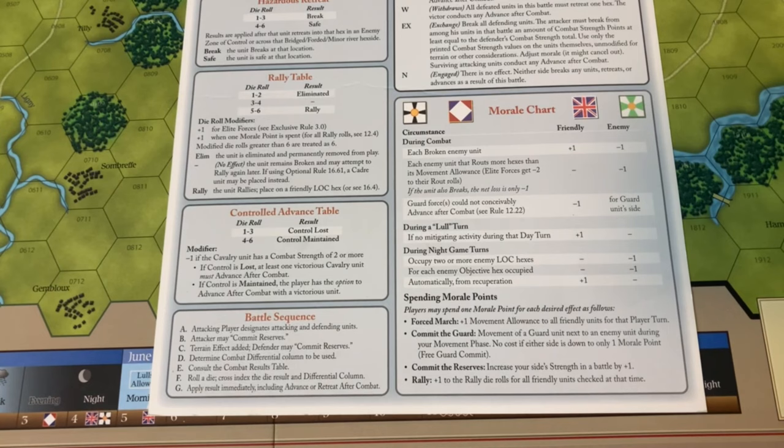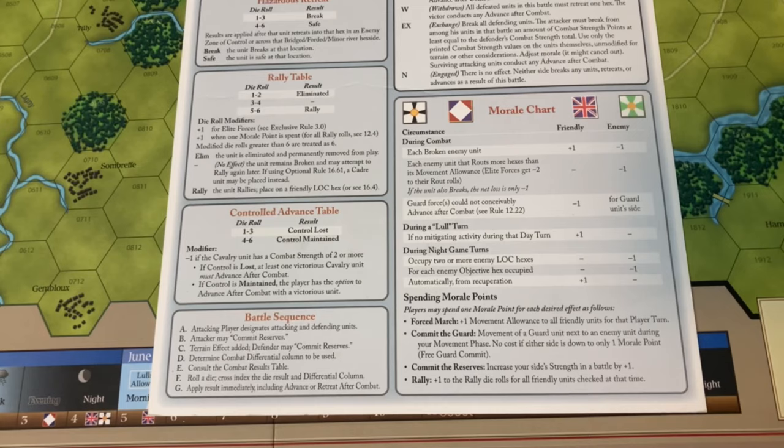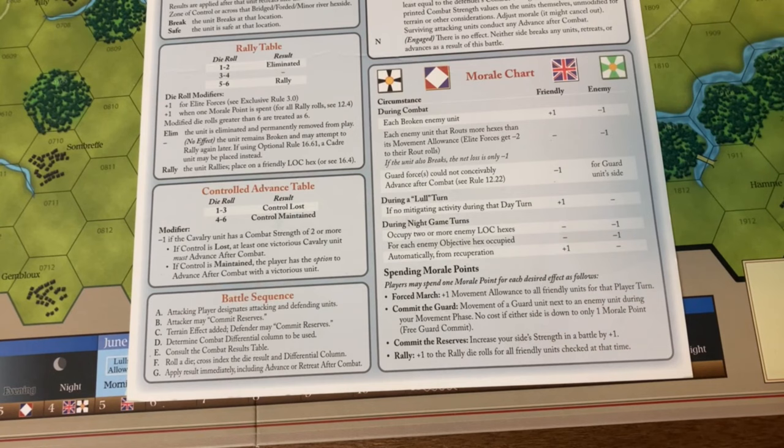Here are the items you can spend your morale points on: Forced March — an extra movement allowance for a friendly unit that turn, reflecting a depletion of cohesion if your army is forced to move quicker than normal. Committing the Guard — movement of an elite unit next to an enemy unit during your movement phase, indicating you can't commit the guard lightly without expending morale currency. And Committing the Reserves — increasing your side's strength in a battle by one, which can give you a shift on the combat results table.